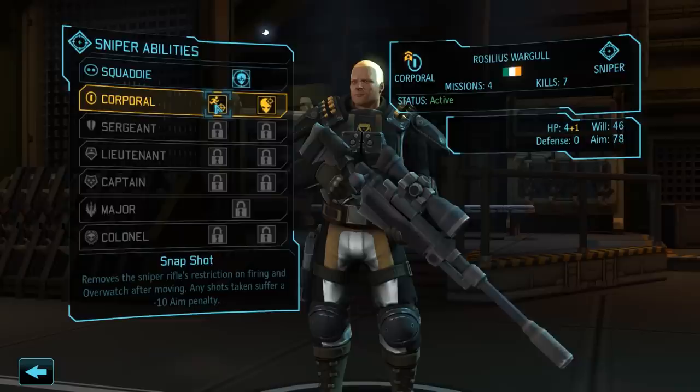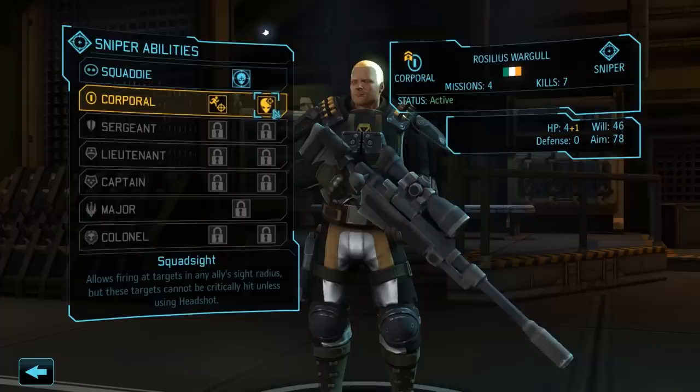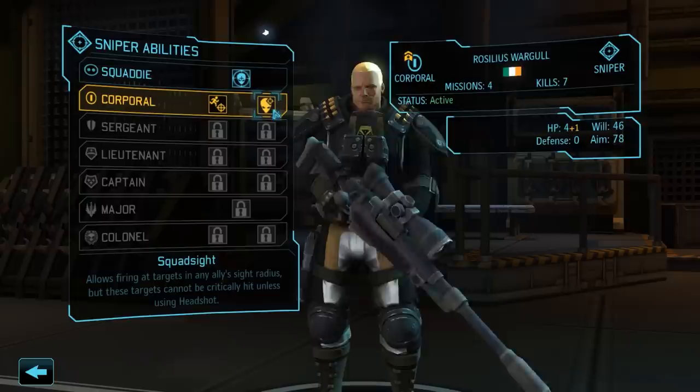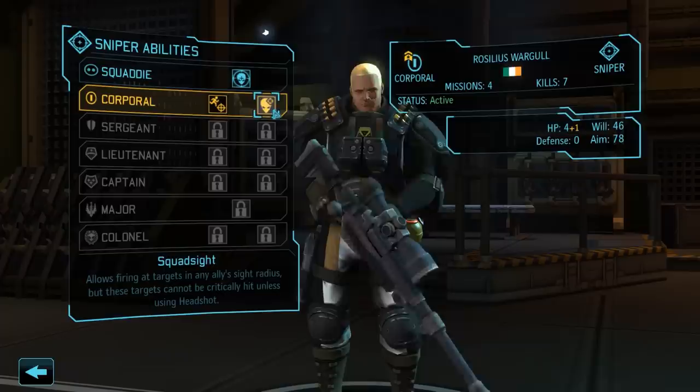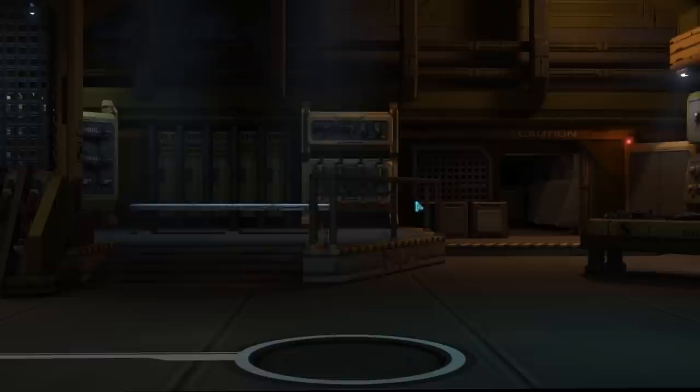Moving on, we have Sniper Resilius Wargall, and his ability choices are Snapshot and Squadsight. Snapshot allows Resilius to fire his sniper rifle after moving — but not after dashing — for a small aim penalty. Squadsight allows Resilius to fire at enemies he can technically not see, as long as they are in an ally's sight radius and he has a clear line of fire. We will go with Squadsight here. With this ability, we can take a big step towards removing Resilius from the frontlines while keeping him a deadly asset.